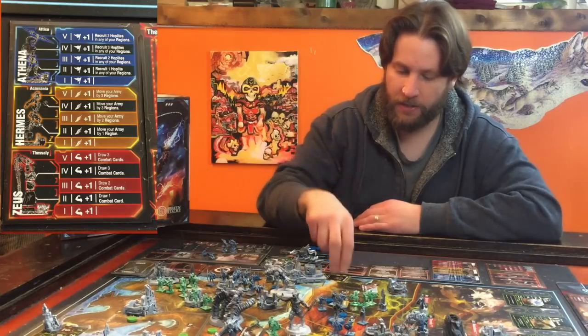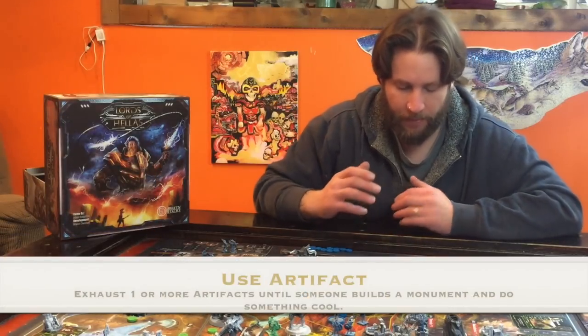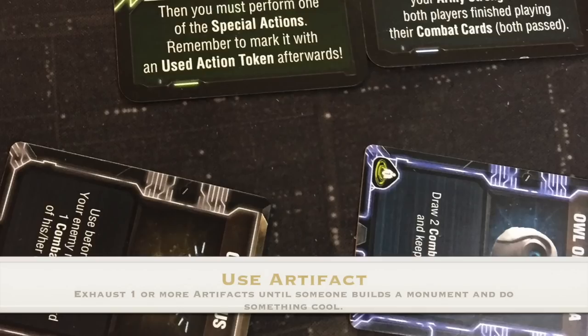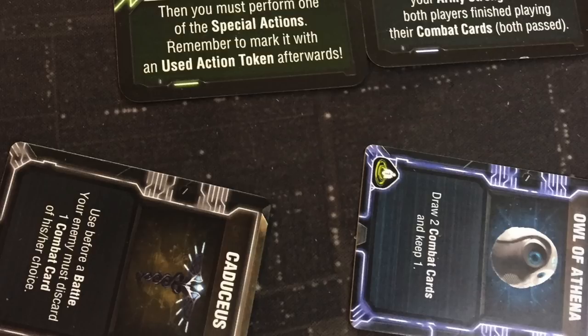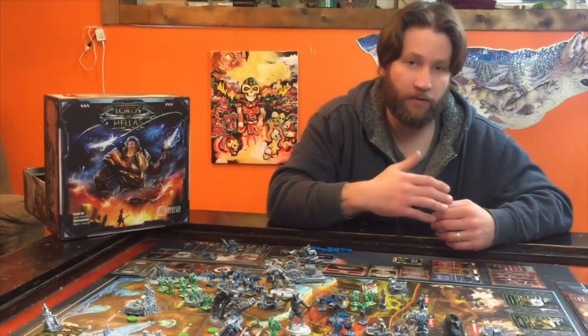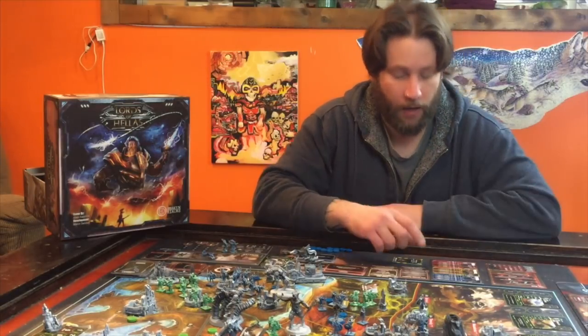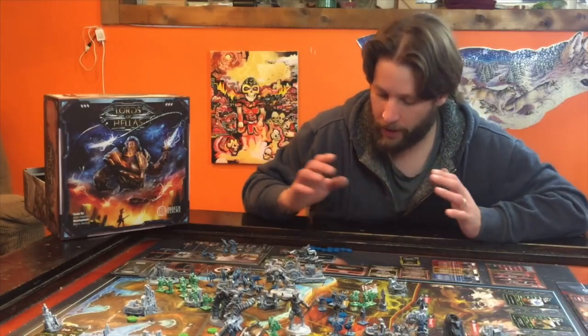The other thing is use artifacts. You could have some artifacts here — you simply tap them sideways to use them. You can use one or more during a use artifacts action. You just can't do a hero movement, use an artifact, a Hoplite movement, and then use a different artifact. You've got to use them all in one shot. They do get reset during a special action, which I'll get into now.